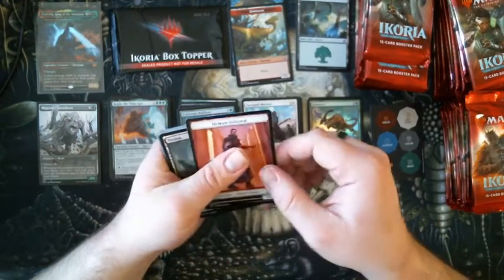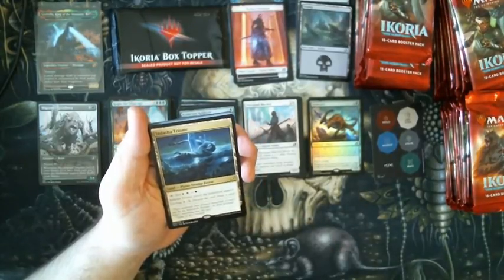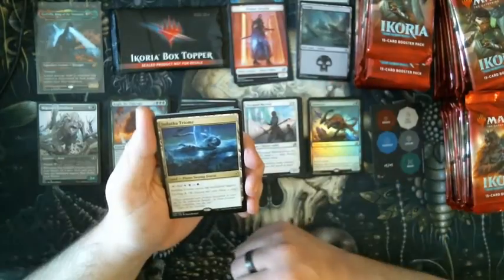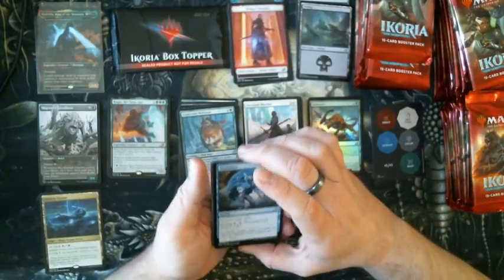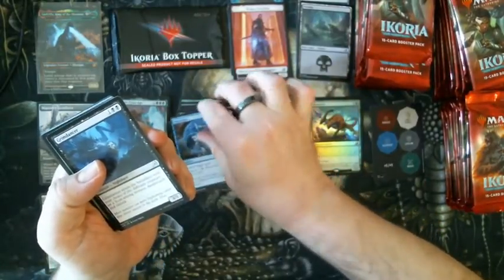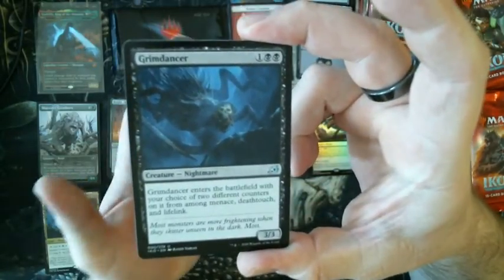So far we've been doing alright, pretty happy with what I've been getting. We got a Human Soldier token and a Swamp. My first Triome! Big fan of these cards — who doesn't like fetching one of three? Yeah, they come into play tapped, but they cycle and do kind of everything you want. So we got the Indatha Triome — Plains, Swamp, and Forest. Really happy about that. Also got Neutralize, Sonorous Haliborn, and Grim Dancer — I love this card. I've been playing the crap out of it in Arena because it's so multiplicatively useful. For three mana, a 3/3 with two different abilities you can choose among three — that's good stuff.